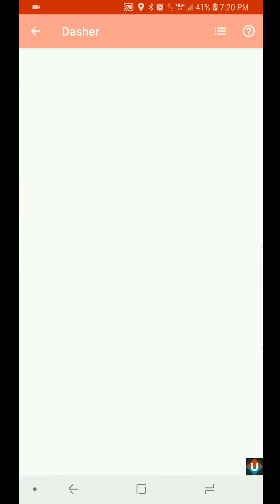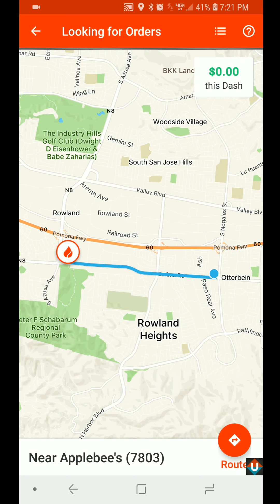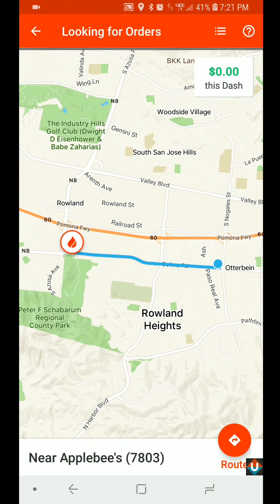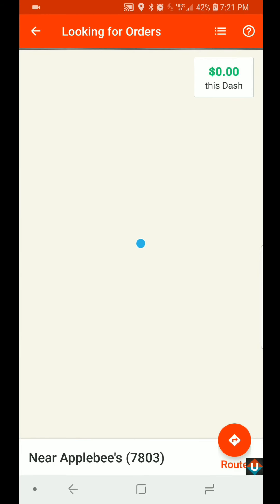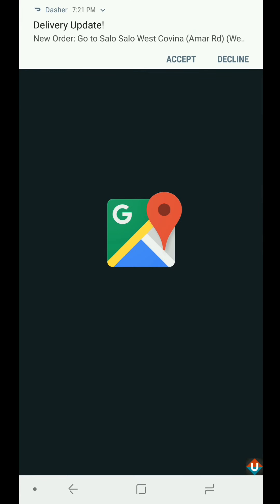We're going to wait for a delivery to come through. The app gives you hot spots you can go to for faster orders. Right now it's telling me that if I go to this location by Applebee's, I should get orders pretty quickly because it's a hot spot. Sometimes I like to go there, sometimes I just wait where I am. If I wait 10 to 15 minutes and don't get a delivery, then I might go to that hot spot — you simply go there by tapping the Route button.